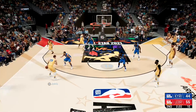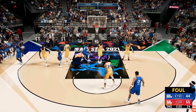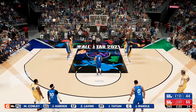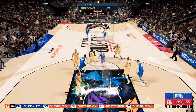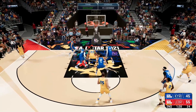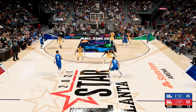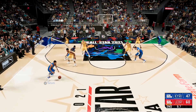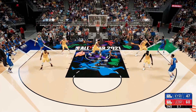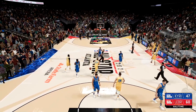Lillard wide open but he fades and misses, though he draws a foul. He misses his first free throw but hits the second — now a 10-point game. Lillard from three gets the perfect release and finally a made shot after like 20 bricks in a row, but the lead stays the same anyway. Team KD gets the last shot of the first half — Tatum drives and he's blocked by Giannis. At the end of the first half, LeBron leads 60 to 47.